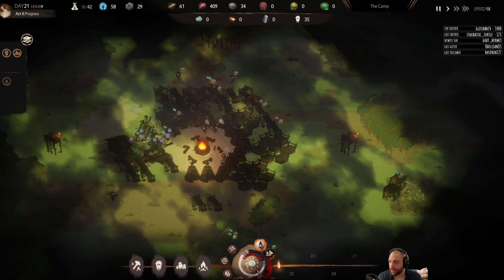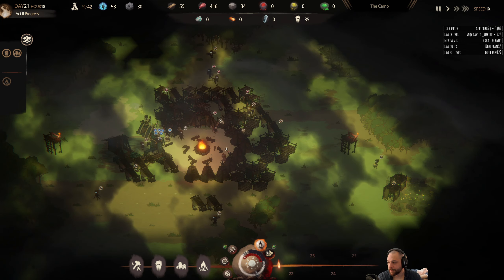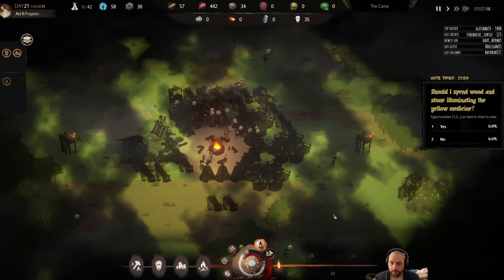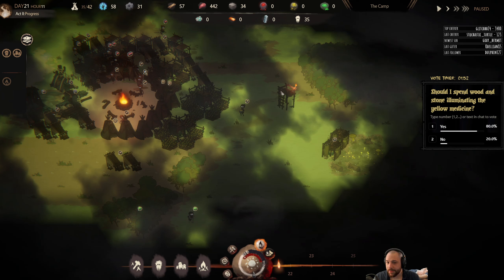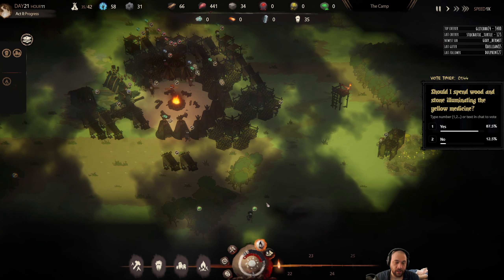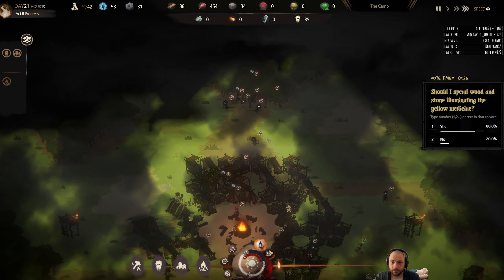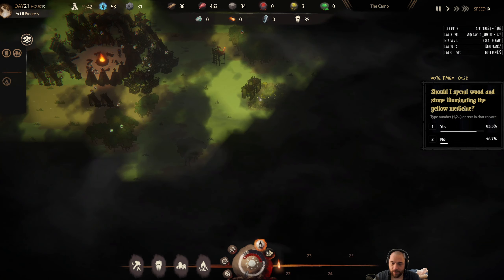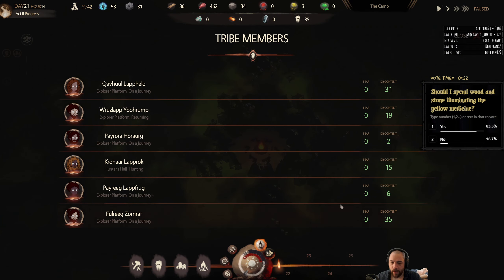Should I spend wood and stone illuminating the yellow medicine? Yes or no? If I did that, I'd try to also illuminate this patch of trees in the process so that my timber workers could cut down this patch at night as well — as an added bonus. And there should be green mushrooms on my home tile. There always is — there's always stone, green, and yellow mushrooms on your home tile, so it shouldn't be too far out.